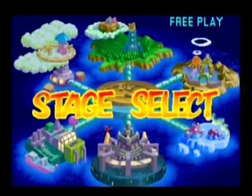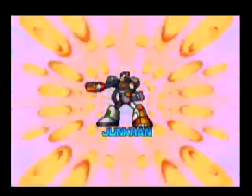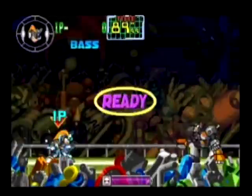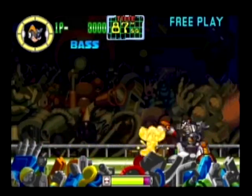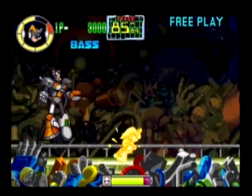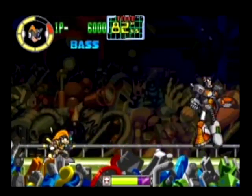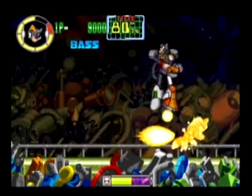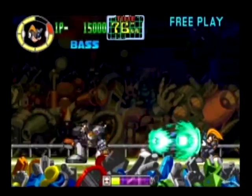Unlike most Mega Man titles, picking a stage involves the cursor moving around randomly in a roulette-style fashion, stopping either after a while or until you push a button. I suppose this was done to make things interesting, but it really doesn't work for me. On top of that, you have no clue which stages contain what boss until you land on one, so you may want to memorize which is which and practice your wheel-stopping before giving this game the old college try. Even the stage select is a bit of a chore.